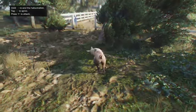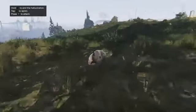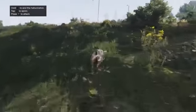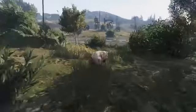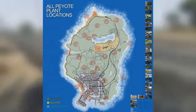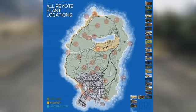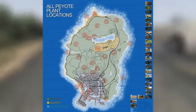As I'm sure you guys know, there is a long list of animals which you can become, and which animal you do become is determined by which peyote plant you eat at which location. There is a total of three main categories of animals: sea creatures, birds, and mammals. As you can see displayed in the video right now is an image featuring all of the peyote plant locations on the map, with all 27 locations mapped out.